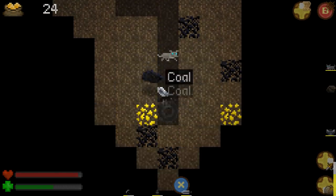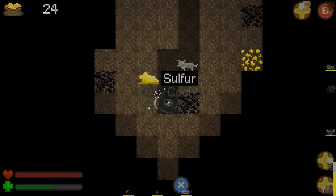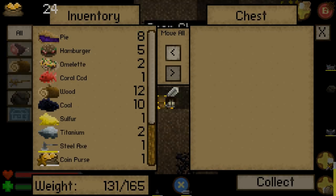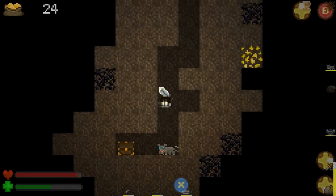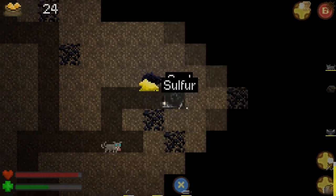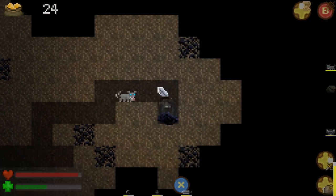I probably shouldn't go out of my way for the coal here. No, that's sulfur. Still no titanium. That's a chest though, with titanium! Well then. Something makes my life easier. I'm just gonna kind of take an awkward beeline back up.